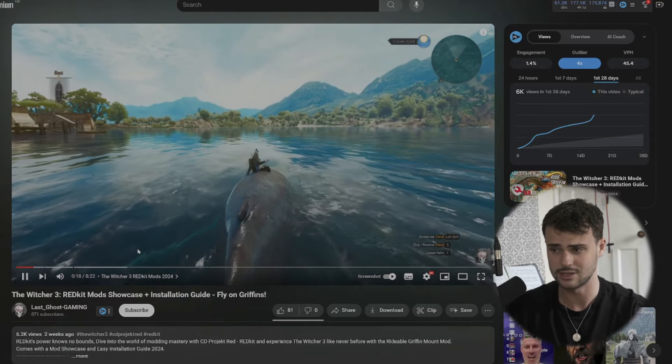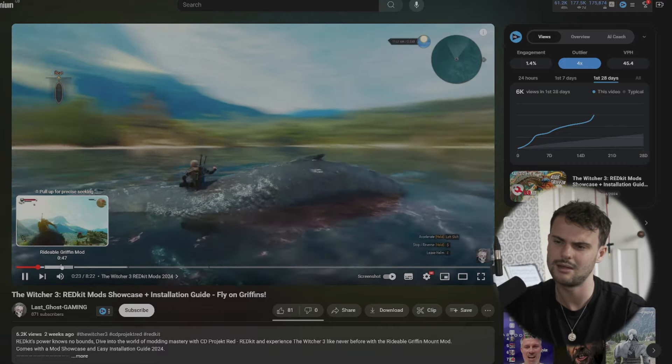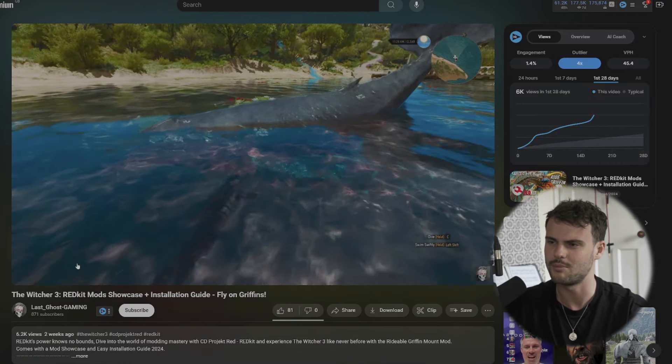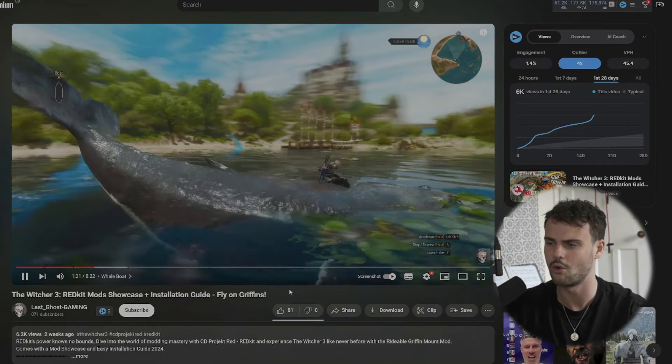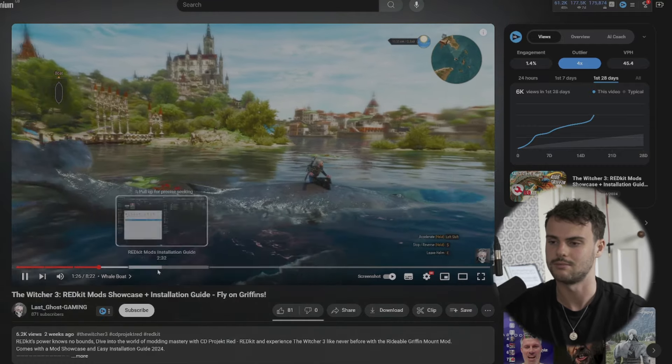This is using textures already implemented within the game, but you can put in custom ones. Why have they made a whale boat mod? And why do I not hate it — why does it actually look quite good? Okay, Geralt's position is awful. But of course this is the only thing people are going to be doing with mods to start with — creating the most wild and wacky things — because this is always how it ends up being. It takes a good few months for people to put the time and effort into making something fantastic.